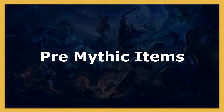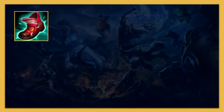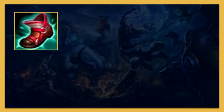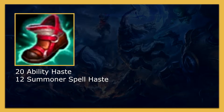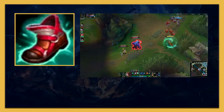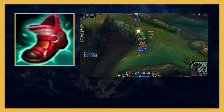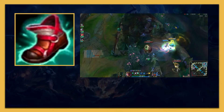Your first finished item should preferably be Ionian Boots because movement speed has so many random benefits such as dodging, getting into range for your abilities, and roaming faster. But the main reason why I get this item first is because of the 20 ability haste and 12 summoner spell haste it gives you. With increased move speed and lower cooldowns, I can do my EQ combo more frequently and make it more difficult for the enemy to get away from my W range. The 12 summoner spell haste lets me make plays more often or have flash ready for dangerous circumstances.